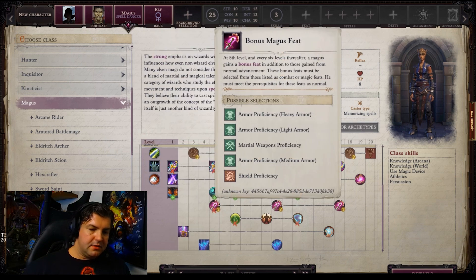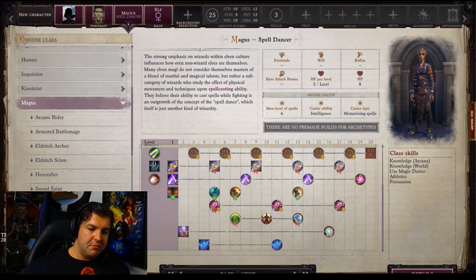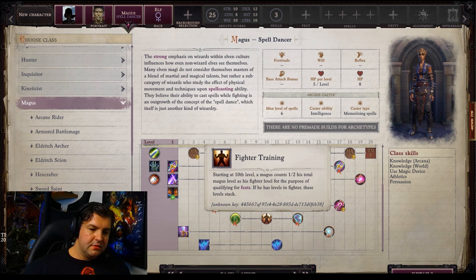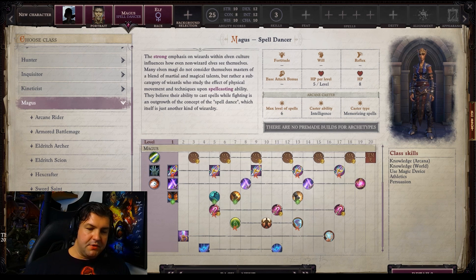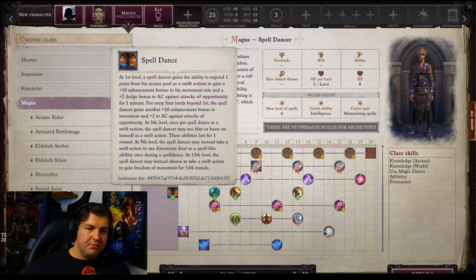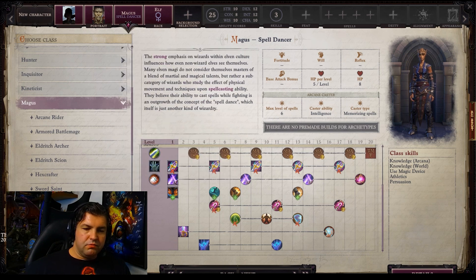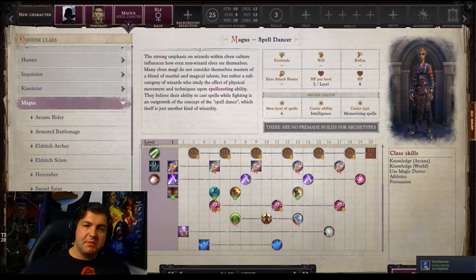You keep bonus Magus feats as normal. However, you lose Arcane Medium Armor, so you won't be able to wear medium armor, and there's no Arcane Heavy Armor either. You do get Fighter Training. Basically what you have here is a really, really nimble fighter made more nimble because of their magical association — heavily thematic. Whether the loss of the Arcane Pool is offset by the addition of Spell Dance is something you'll have to decide for yourself, but I hope this look at the Spelldancer has been useful.